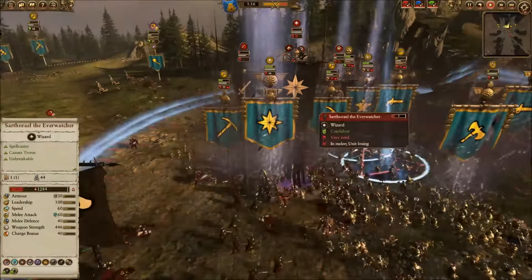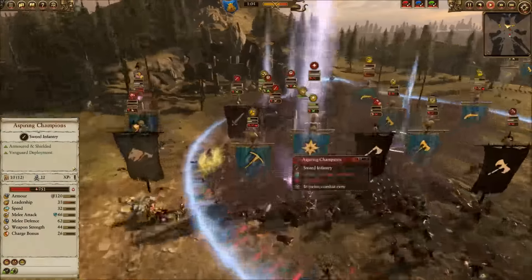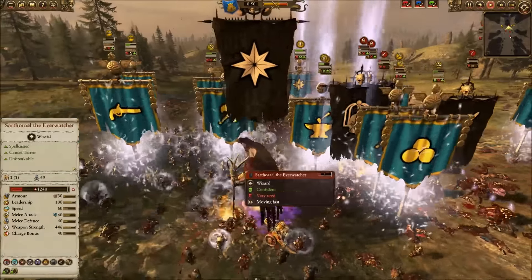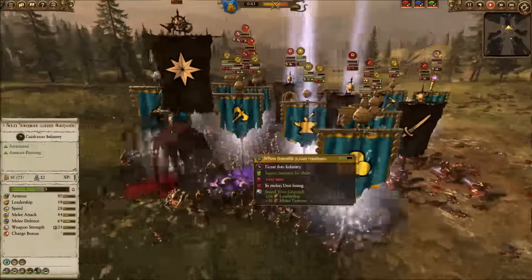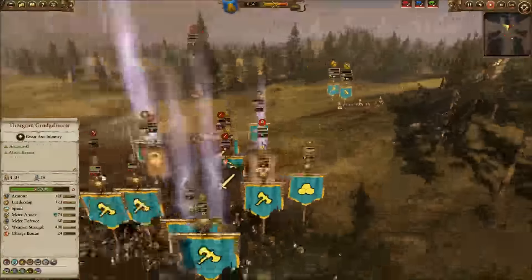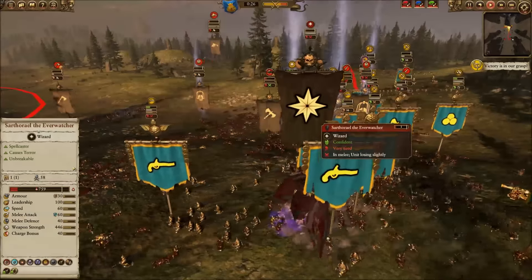Still trying to get the Everwatcher — he's finally starting to get cornered. Thorgrim is wailing on him and the Transmutation of Lead spell is going to help him quite a bit against all of my dwarves. But as you can see, there are just too many of us and not enough of him. At this point it's a matter of time unless he can pull off something amazing. His aspiring champions are still in there helping keep everybody in line, he still has both exalted heroes and his lord, but more and more of his forces are failing to rally — always a good sign things are going your way.